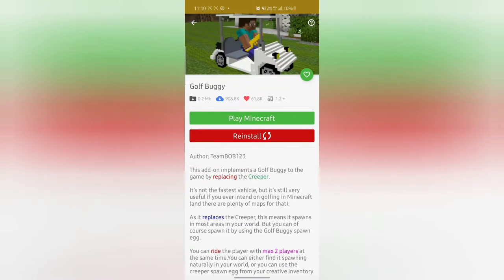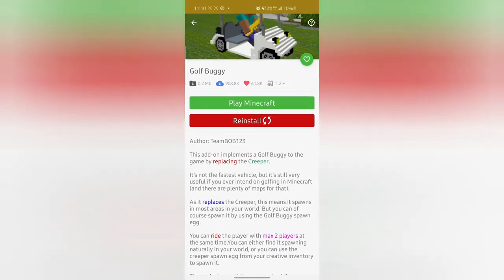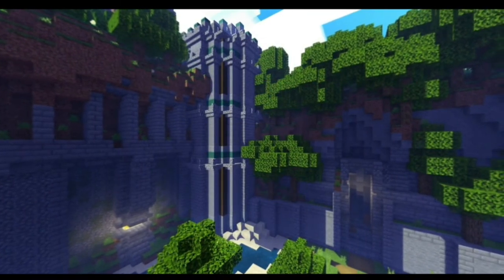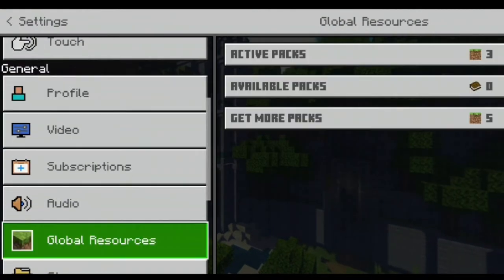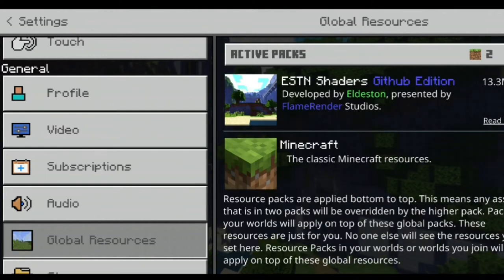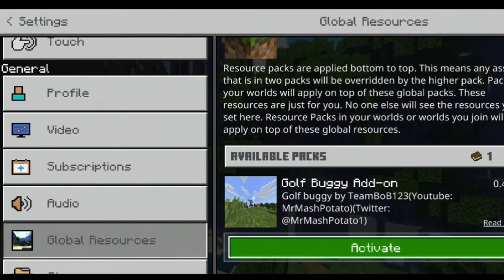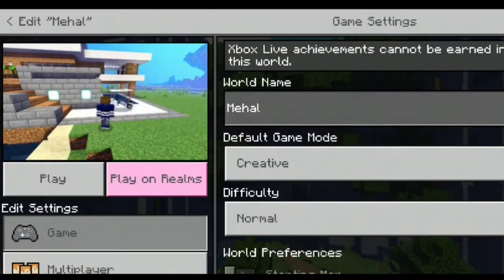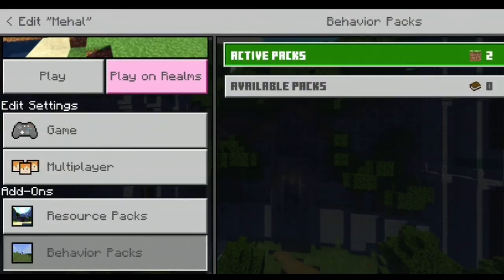After you click install, it will say 'Play Minecraft' — click on that and it will automatically open Minecraft. Once you're in Minecraft, go to Settings, then go to Global Resources, and go to Available Packs. I've already activated it so let me deactivate — go to Available Packs.